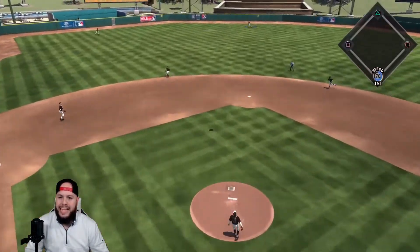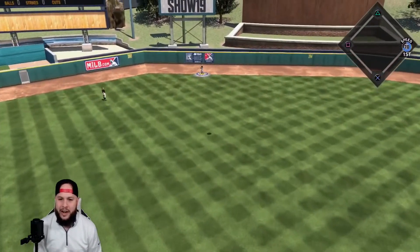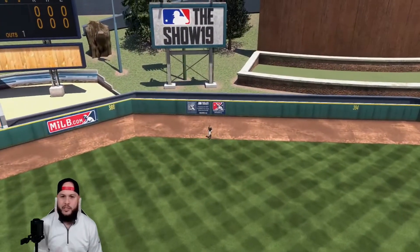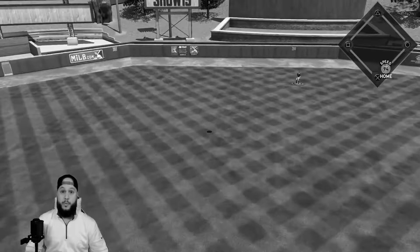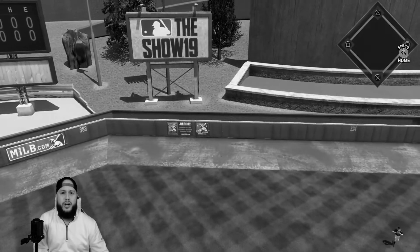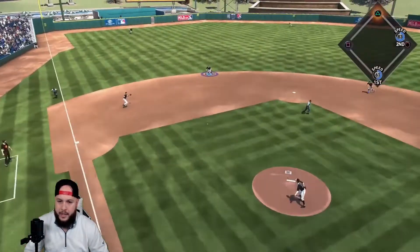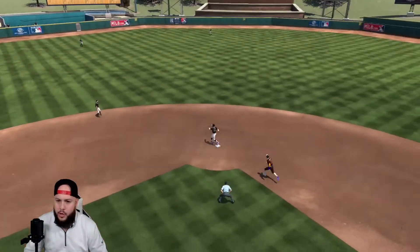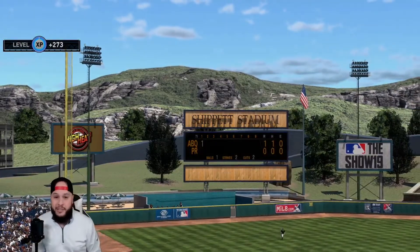We missed our spot — that was down the middle but he got under it. Look at that wind. Two down. Right down the middle — that ball was murdered by Lefty, we're down one. We'll take that last out. We'll get out of the inning, but we're down one. We allowed that bomb — let's see if we can hit.